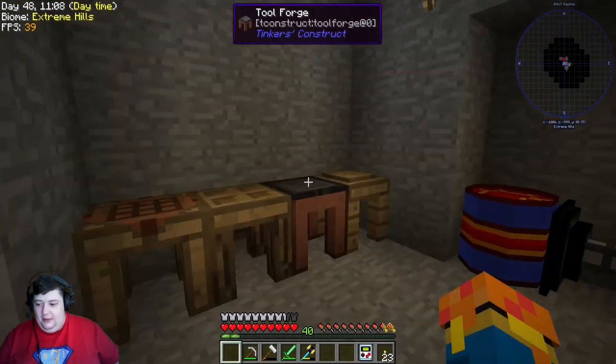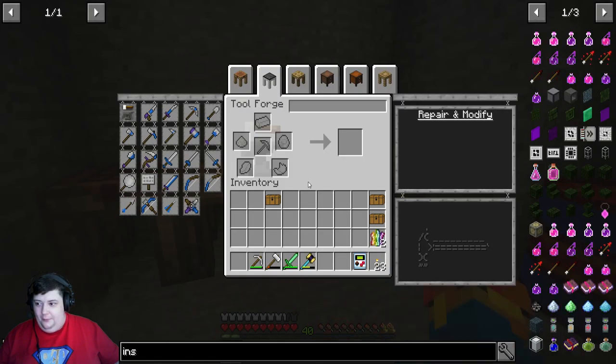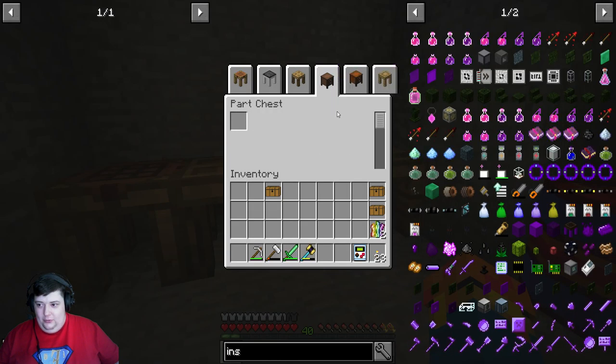In the process of making the Inscriber I had to chop down a tree, and in the process of chopping down the tree I broke my axe. Where's my part chest?